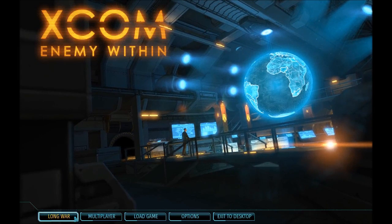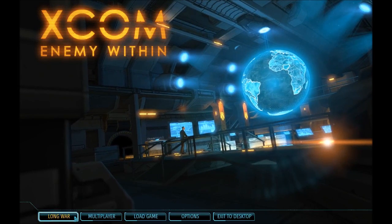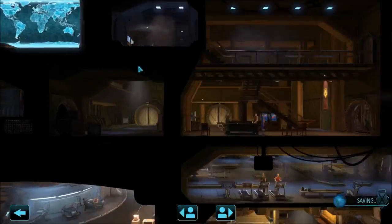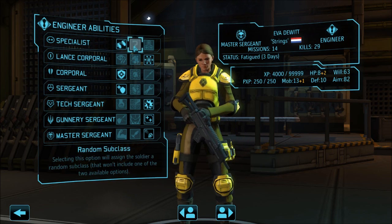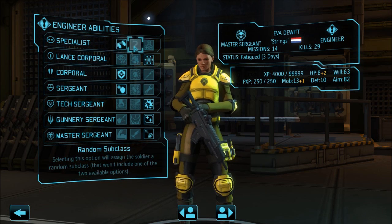I am JD Wolf and welcome to my XCOM Long War overview of the engineer abilities. When you are presented with a support specialist, you can either choose field medic to become a medic, grenadier to become an engineer, or you can select a random subclass where the game will pick a random class that is not one of those two.